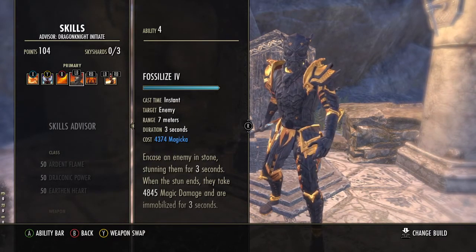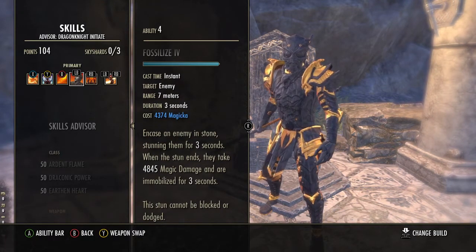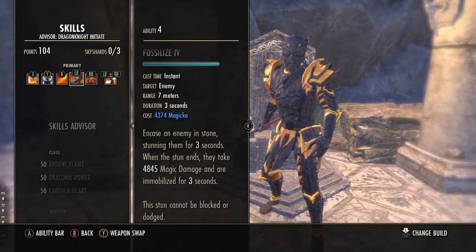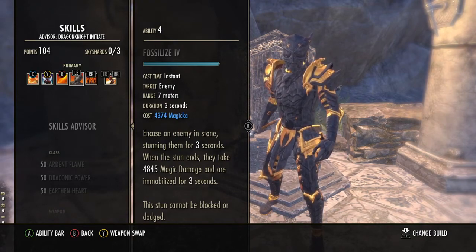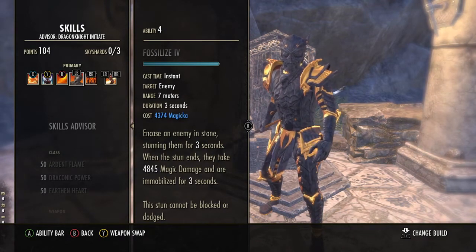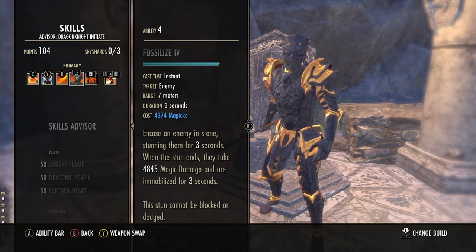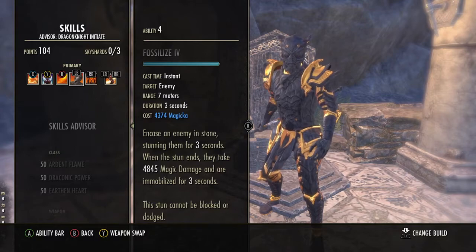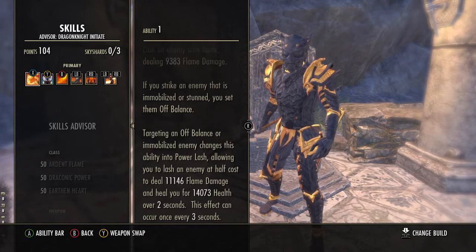Next we have our main stun — Fossilize. This is quite a nice stun; yes it costs a lot of Magicka, however the target cannot dodge or block it. They must be immobilised and it works 100% of the time. They can break free, but this ability is quite smart — it does not allow you to recast it until they can be stunned again. As soon as it becomes available, you cast it, the enemy is stunned, allowing you to tie that into Flame Lash which will then hit them off balance, heal you, and deal bonus damage.